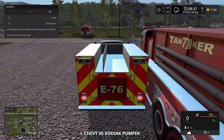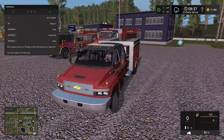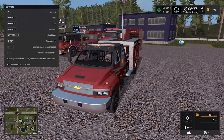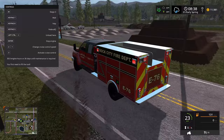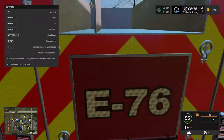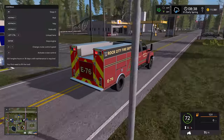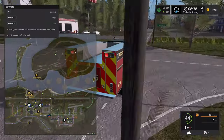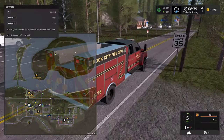I don't even know if I successfully modded this truck, because I know there was an actual attempt to do it. I just don't remember if I actually succeeded or not. Is there not multiple fire stations on this? I have no clue whatsoever.